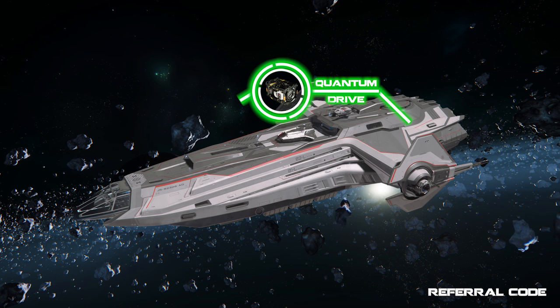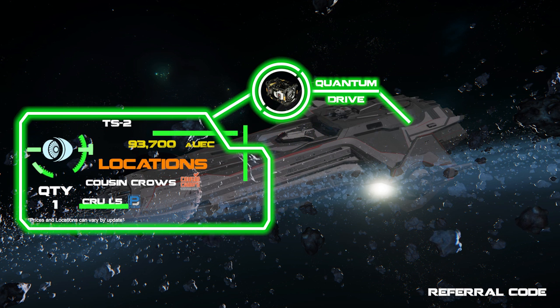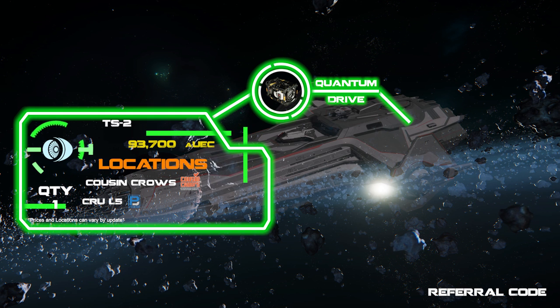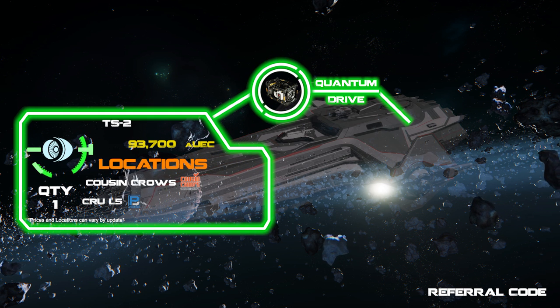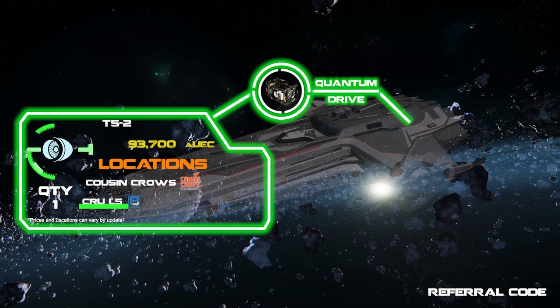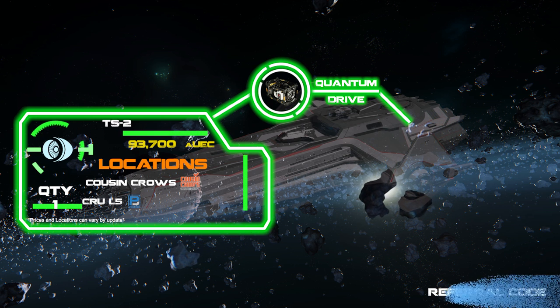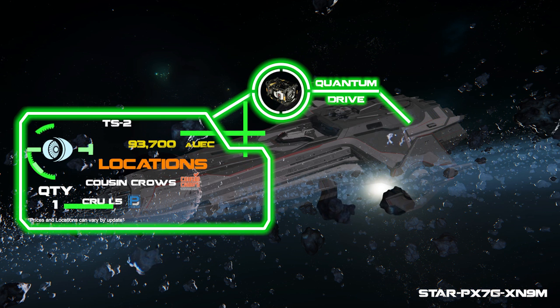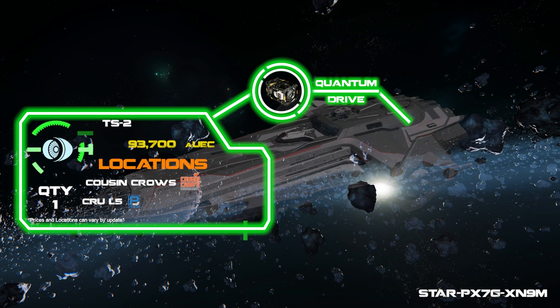For the Quantum Drive, you're gonna want the TS2, which is also found at — wait for it — Cousin Crow's, making this the easiest ship loadout as far as having to travel around to find the components. This Quantum Drive is a must and will cut your travel times by more than half. 16 minutes from Microtech to ArcCorp with the standard engine is almost enough time to be logged out for inactivity, so definitely save yourself some time by upgrading this engine ASAP.